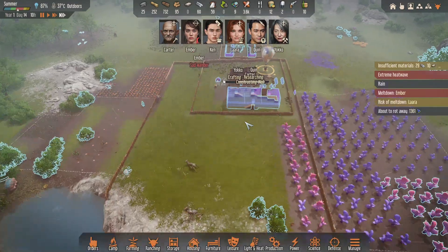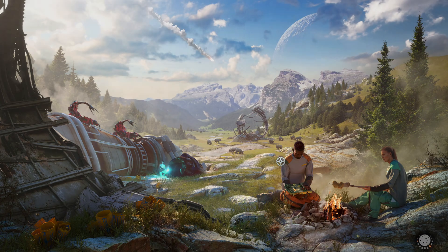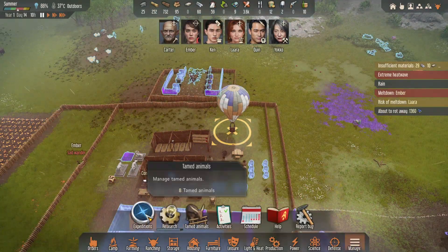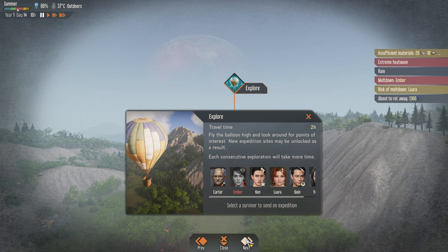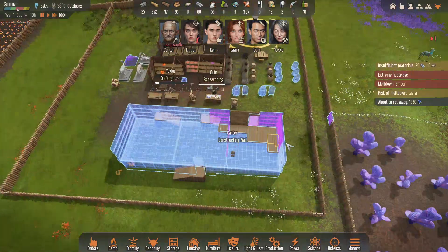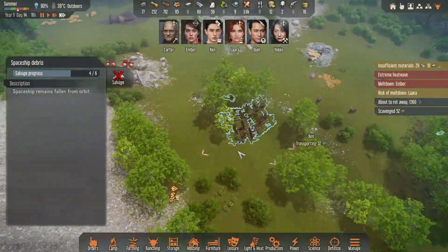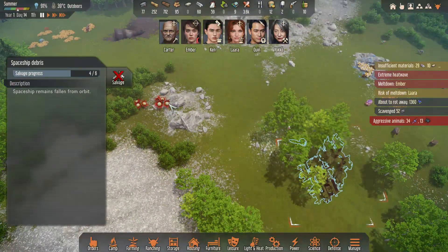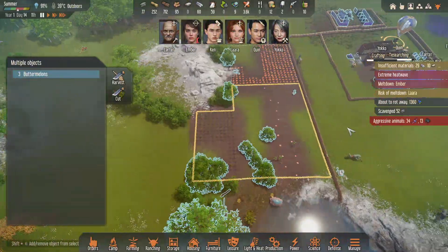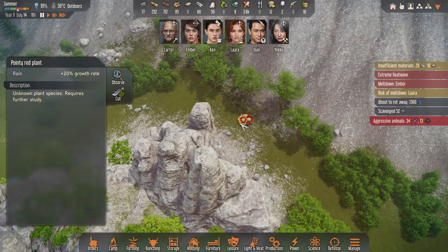The wall is finally finished. I will need Ken to help us in the defense of the base because right now we are kind of naked. The last attack was 12 days ago, so we might have one more day left. We didn't get any more expeditions. So you don't get the crashed spaceship event. We just have to salvage all of this. We also need to observe the pointy red plant with Carter - yeah, it's over here, exactly where I wanted it.